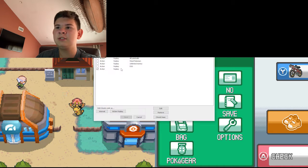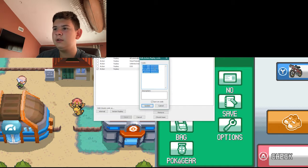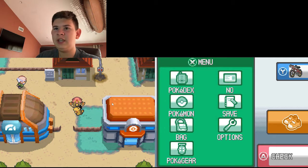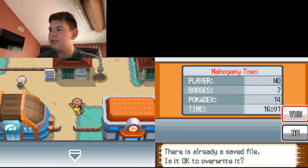Alright, that's Pikachu. I'll show you guys the next one. I'm going to paste in the next code — go to Cheats List, then action replay, paste it, update, save, save the game, then reset.